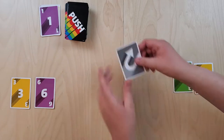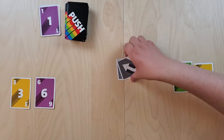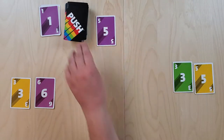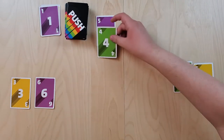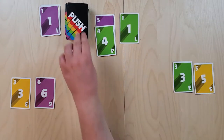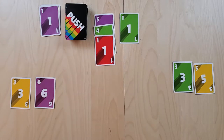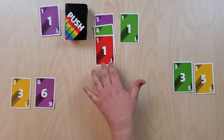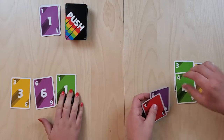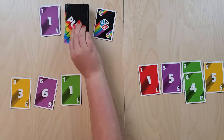Now it's Chris's turn to start flipping cards. The reverse cards have been removed since they're not relevant in a two-player game — they change the direction in which people grab stacks with more players. Chris pushes his luck a bit more but decides to stop and grab his stack, leaving Wendy the other ones. The game is moving pretty quickly.